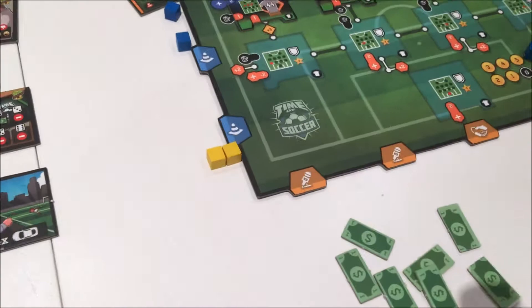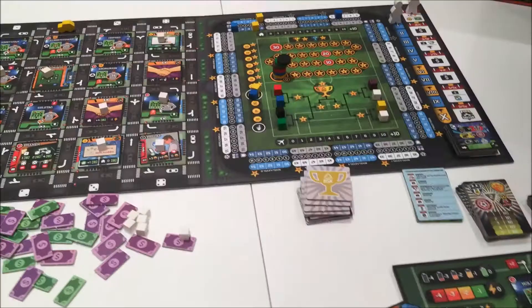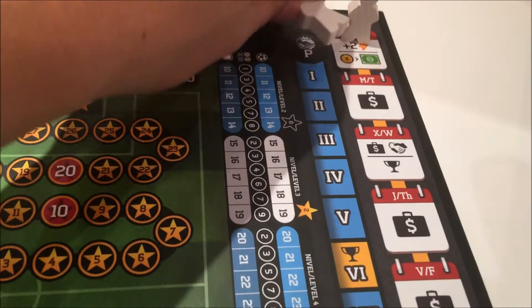That's week one of Time of Soccer. I'm going to have a funky transition and it's going to look like I've played a few more turns of the second week. Just a couple of housekeeping bits: we move both white meeples — I've moved the first meeple on to week one, and we've moved our other meeple back up to the top. At this point we reassign income, and then we switch over the first player meeple to the next person on your left. Everything's ready to go.